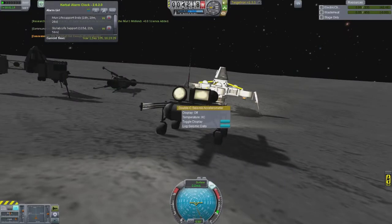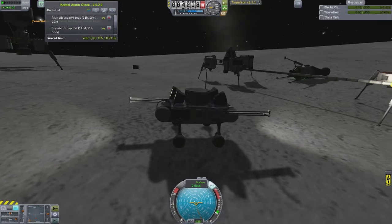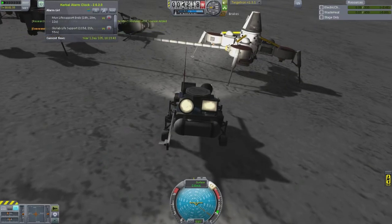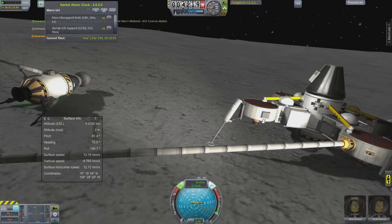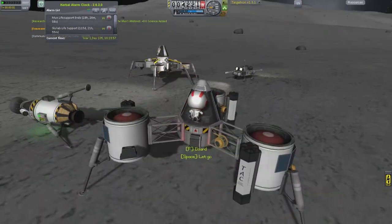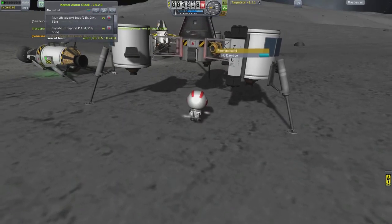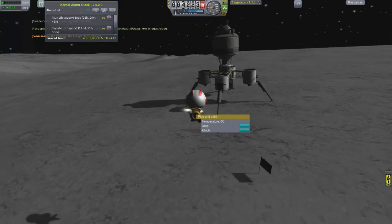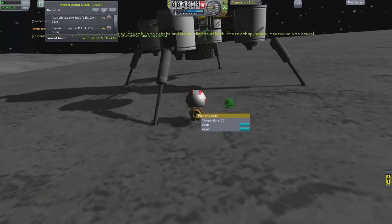Right now I have some new science instruments on the rover, and there's an antenna on it. I don't have Remote Tech set up yet because I just haven't gotten around to it. What I'm going to do is run some science missions with that new equipment — I think it's the seismic sensors and maybe something else. I'll connect it to the base itself with Kerbal Attachment System pipes, and then use the battery power from the moon base to power the antenna for science transmitted from the rover. Now you see one of the kerbals coming out to set up a link.